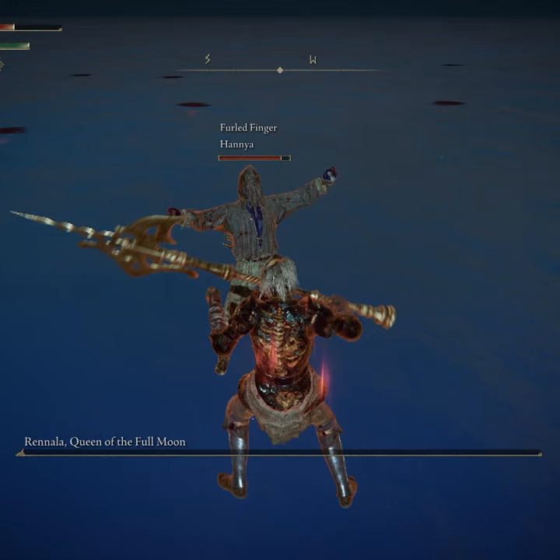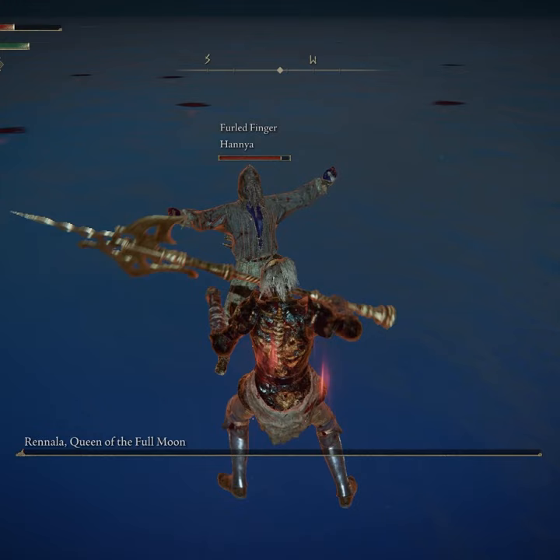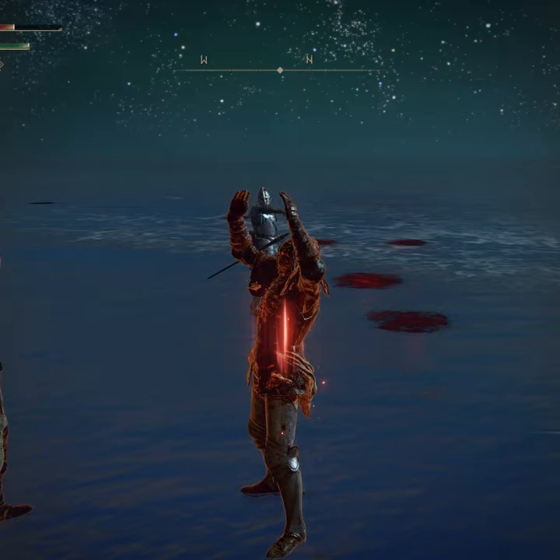Where do you get rune arcs? Option 1: the easiest way is to help someone kill a boss by co-oping. I recommend putting your summon sign next to player choke points, such as Margit the Fell Omen or Rennala, Queen of the Full Moon.